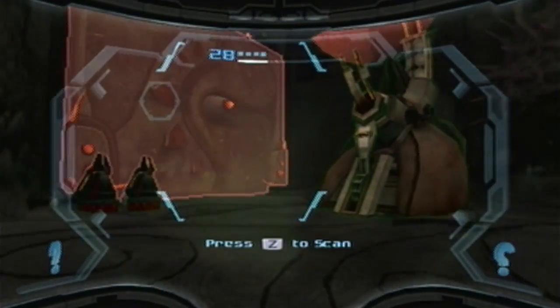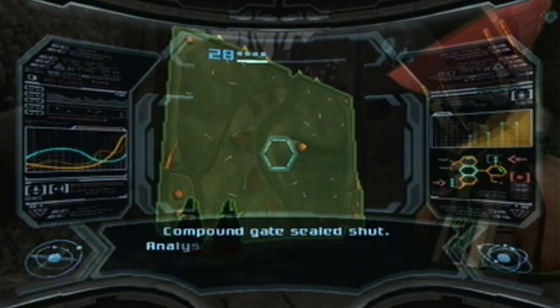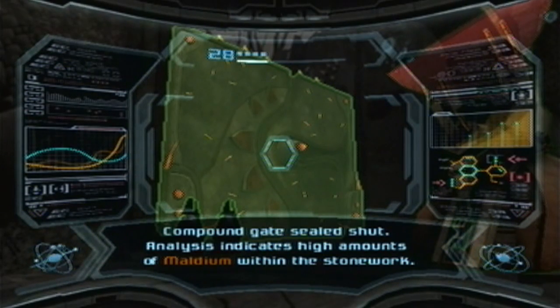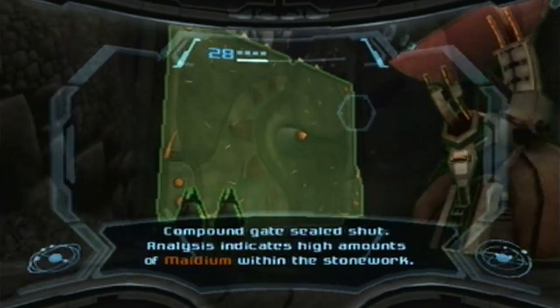Let's study this further. Wait, I did not scan that wall? Why did I not scan that wall? Compound gate sealed shut. Analysis indicates high amounts of Maldium. Maldium — the same exact material that we need to destroy the Eastern Energy Signature. So that is further proof that I cannot get past this room.